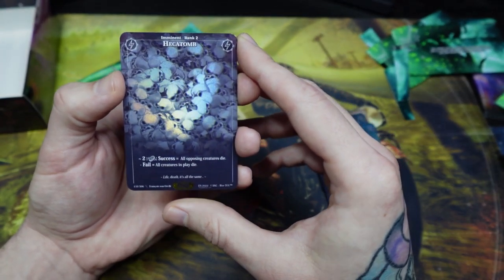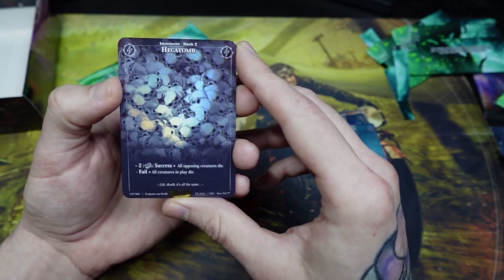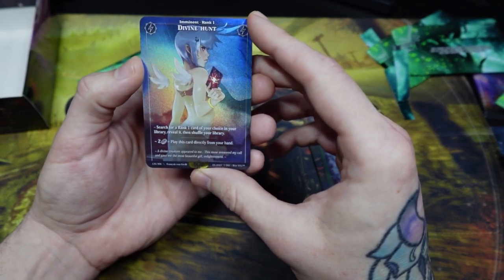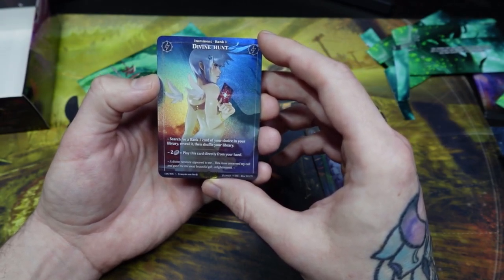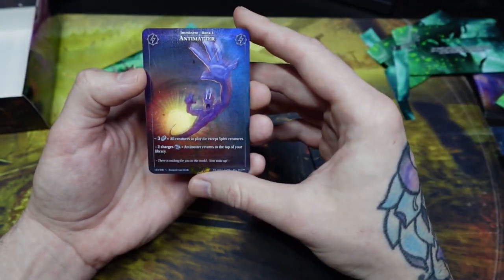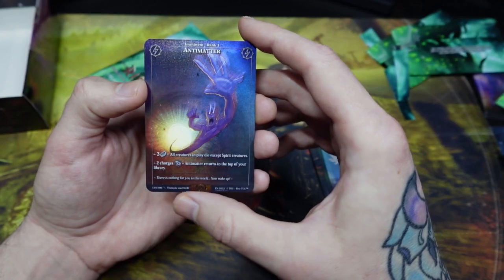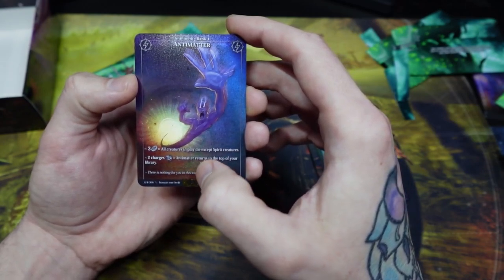Hecatomb — basically a one-sided Wrath of God. On success all opposing creatures die, which is a very strong effect, but on failure all creatures in play die. Divine Hunt — it's a really good card. Search for a rank one card of your choice in your library, reveal it, shuffle your library. This is another tutor effect searching for a rank one card. Rank one cards in the game tend to have pretty powerful effects and actions. Anti-Matter — all creatures in play die except spirit creatures. There is a spirit creature type and a summoner that brings them into play. For three stock, all creatures in play die except spirit creatures, and then minus two charges of ether, Anti-Matter returns to the top of your library.